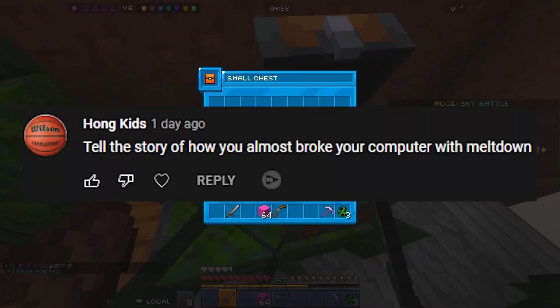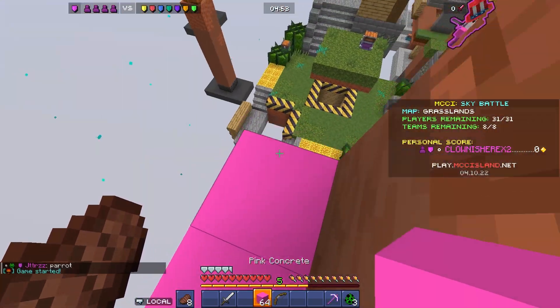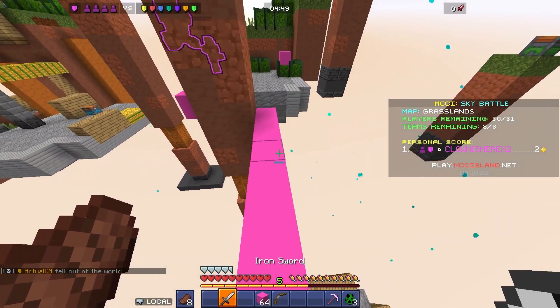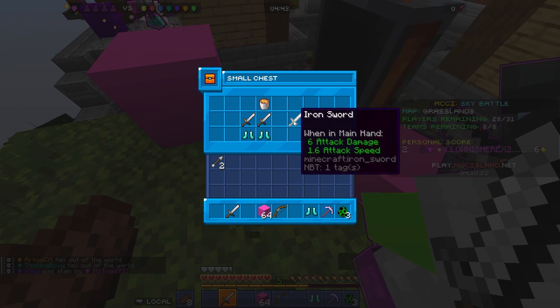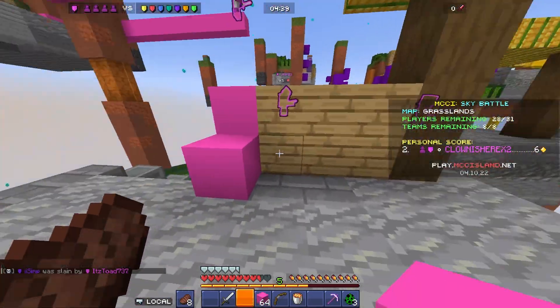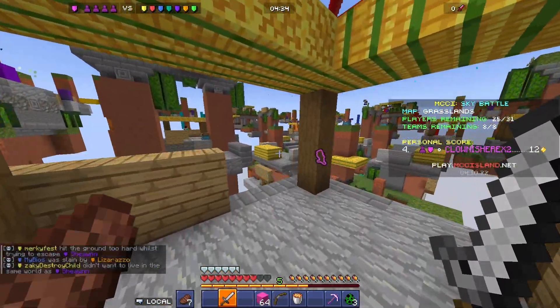I was doing this parkour challenge the other day made by a YouTuber named Mellow Melt. The point of the entire parkour challenge was that it was supposed to make you rage — and oh my gosh, I did rage. The first couple of times, Melt put a bunch of barrier blocks everywhere that would block your fall and cause you to rage.